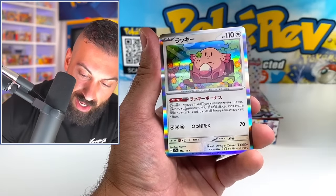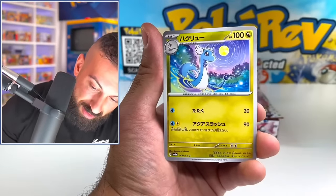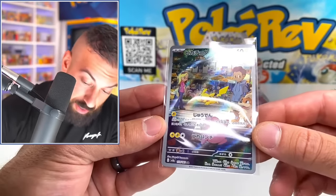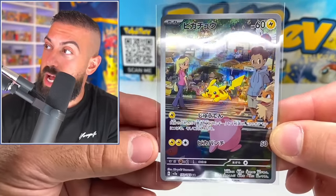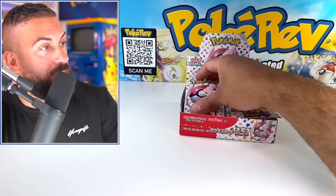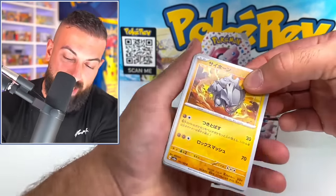I think this set is insane. We haven't even barely pulled anything yet. Look at Chansey. Bro, these artworks are incredible. Dragonair, Dewgong. And I think this art rare is actually the most valuable one out of the regular art rares right now. This is actually a huge hit. It's so good. There's so much cool stuff in this set. We barely scratched the surface. What are we, like four packs in? I already lost my mind.